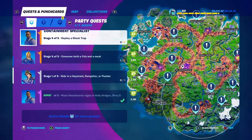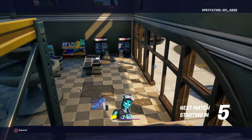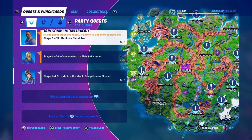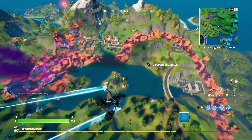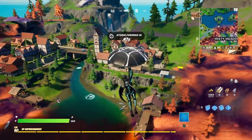Now we've got to deploy a ghost trap. Deploy a ghost trap? It looks like one of these ghost traps are in every POI, so let's ready up and try again. These are literally at every POI, so let's go besides Sludgy — it looks like Steamy and Coral too. But who's landing there? Let's head to Holly or Weeping Woods or Misty — let's do Misty.